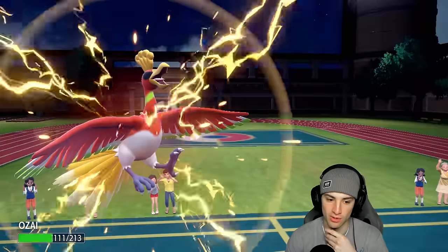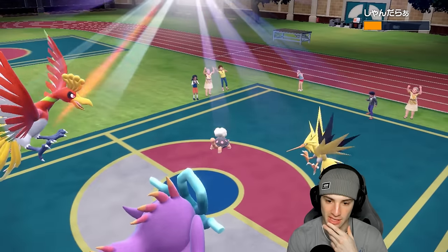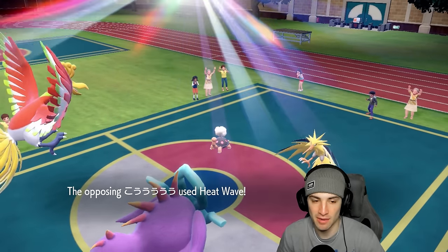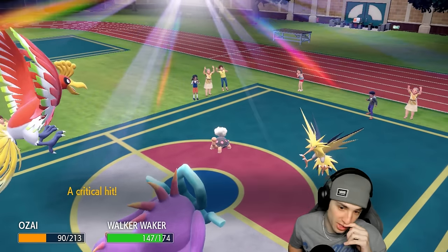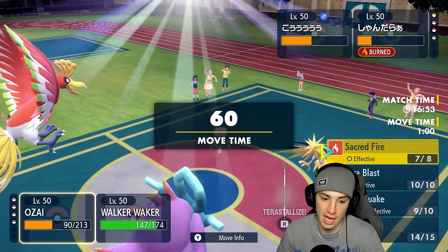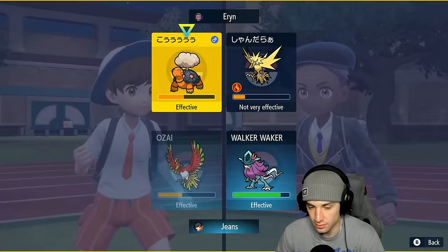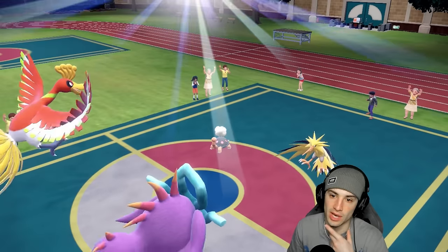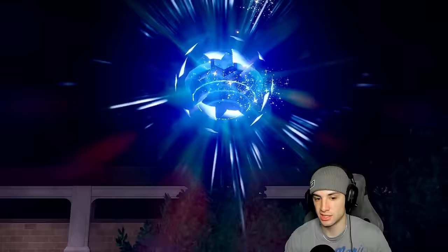Sacred Fire flies in the sun for big time damage and we get a burn on them. Heat Wave flies and hits Ho-Oh, which is totally fine — we soak it well. They get a crit, but we're still in a good position. I'm gonna go Brave Bird and also go Hydro Steam — Walking Wake in the sun is just way faster. We see a Tera come out; they switch to Tinkaton and it Terastallizes into straight Grass — that's just game now.